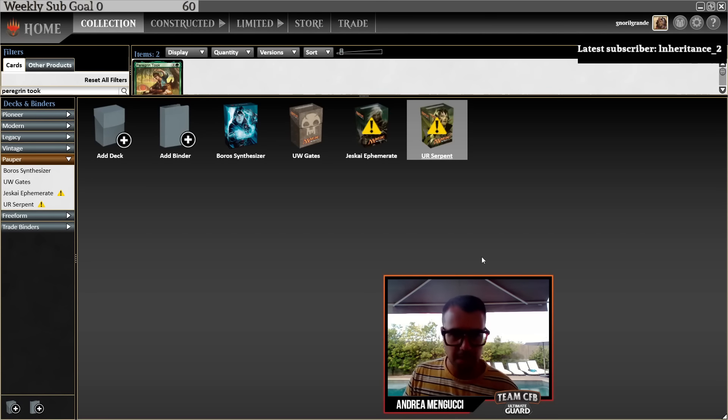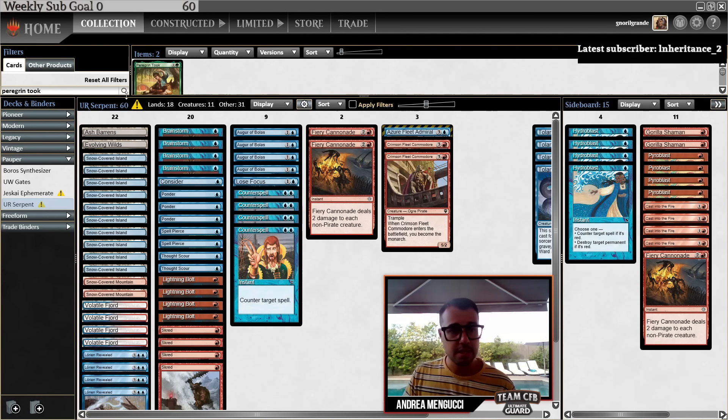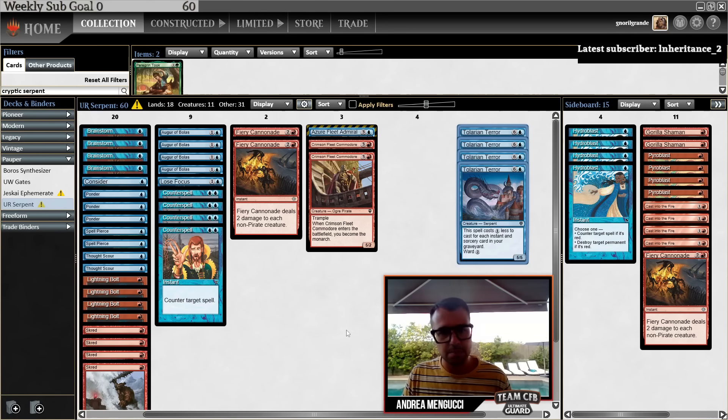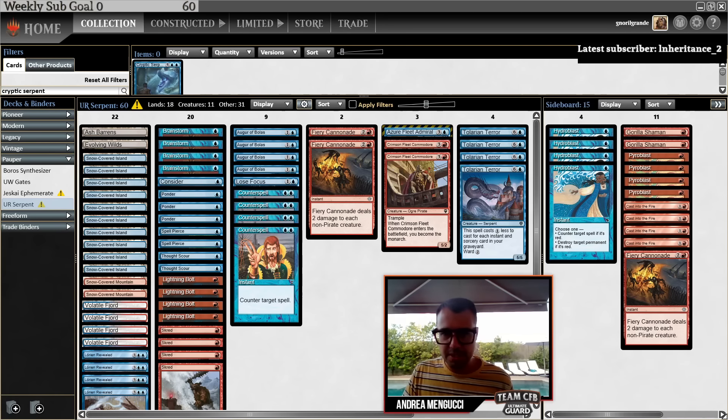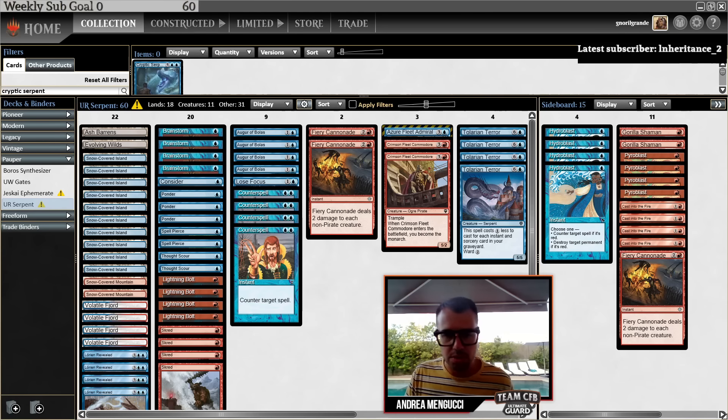Let's continue to Pauper, which is another format that was shaken up by the cycling cards — in this case, Lorien Revealed. It's very important to know that there is a new card coming out with Commander Masters that might actually change a lot of things in Pauper. Cryptic Serpent is the name — it's a 6/5 and it costs one less for each instant or sorcery in your graveyard. Which is basically like Tolarian Terror but without Ward. Much worse because Terror costs two and has Ward, but it is an additional threat.